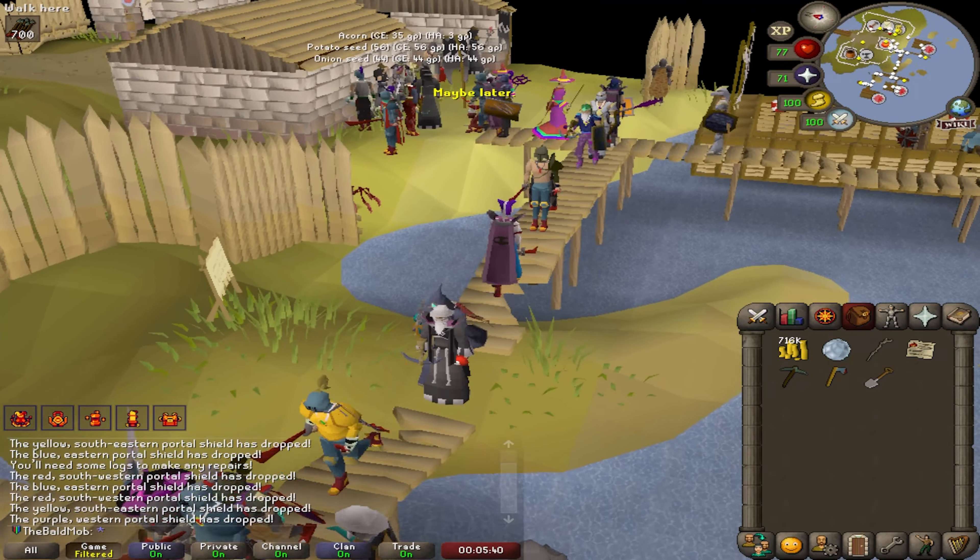Void Ranger helm confirmed. If I put the helmet, top, and robe on — no task. But if I put the gloves on, that gives us a task! That leaves me with 1,500 points remaining. Let's put one more in prayer for another 237,000 prayer XP bonus. I'll go ahead and purchase the void mage helm as well — I've got the two main switches now. I can't get elite void because I can't complete the Western Provinces diary since I don't have Zulrah unlocked right now.